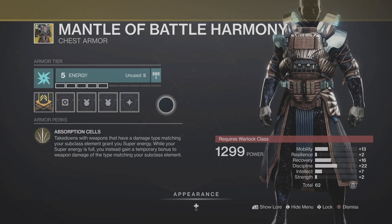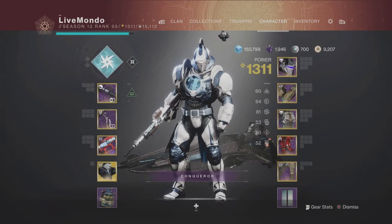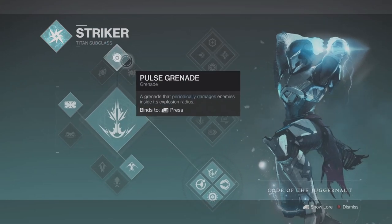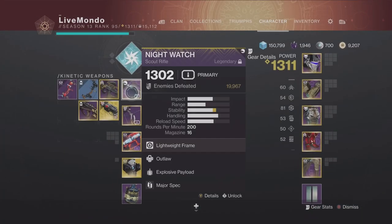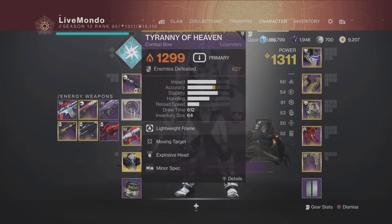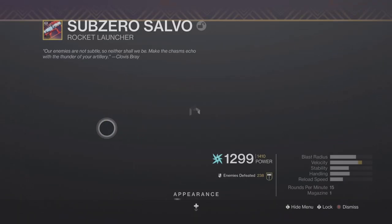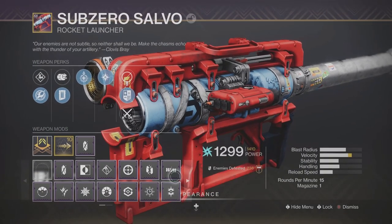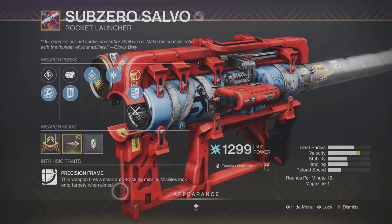If you've got double resist, you can tank more of the shots. I'm also running a Warmind cell build because I'm using the Solar Explosive weapon. The other negative modifier is Hotknife, so all the shanks have solar shields — hence that's why I'm using a Solar Explosive bolt.